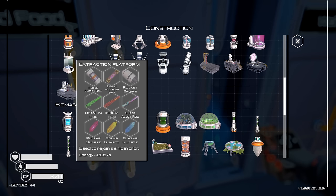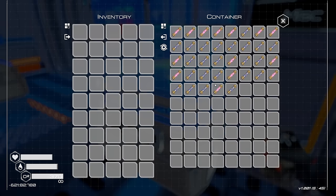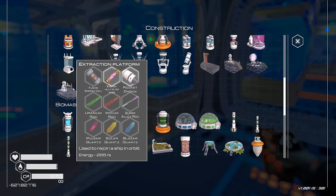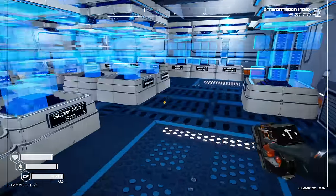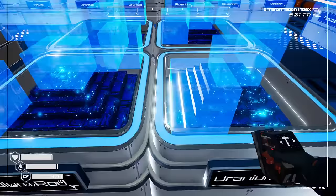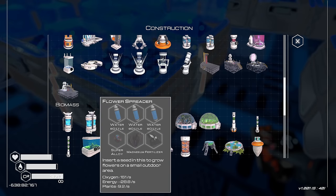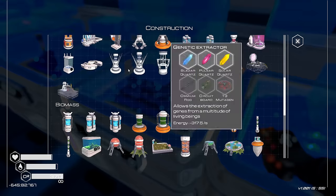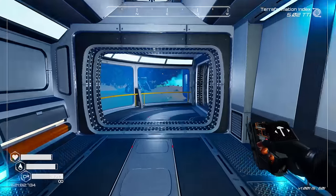Let's see what the extraction platform costs: fusion cell, energy multiplier — yikes. Well, actually it isn't that bad for this stage in the game. The 5 TTI wasn't as bad as I expected either, because I basically played on this world for at least 100 hours. But because we had so many supplies, I just made a ton of endgame stuff like tier 5 drills.